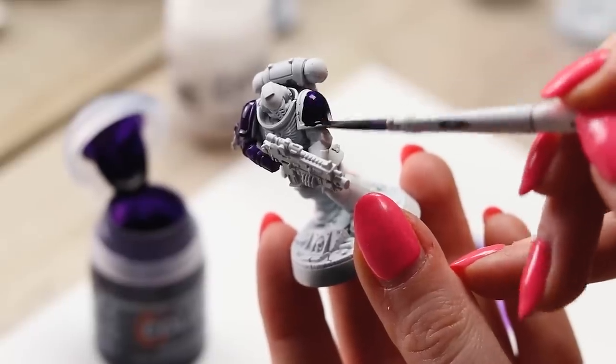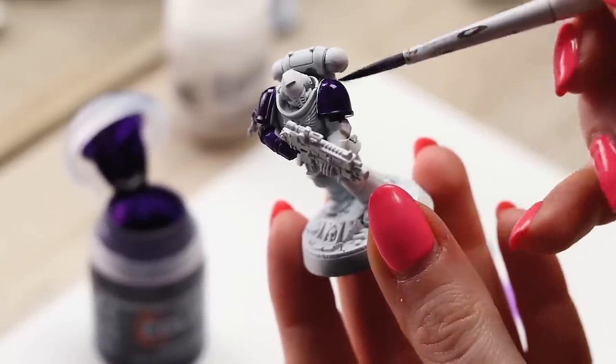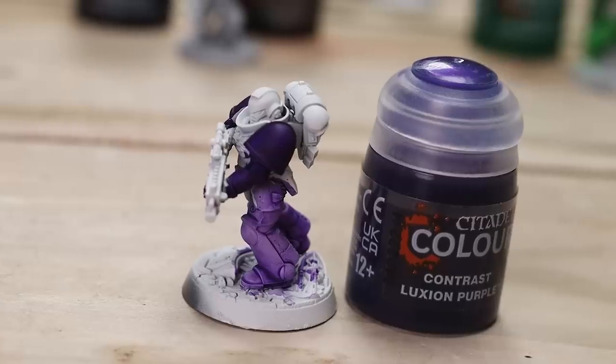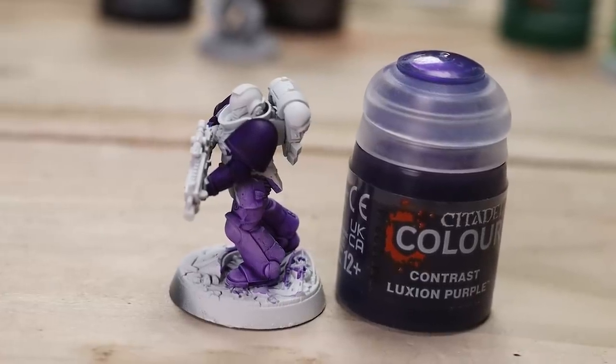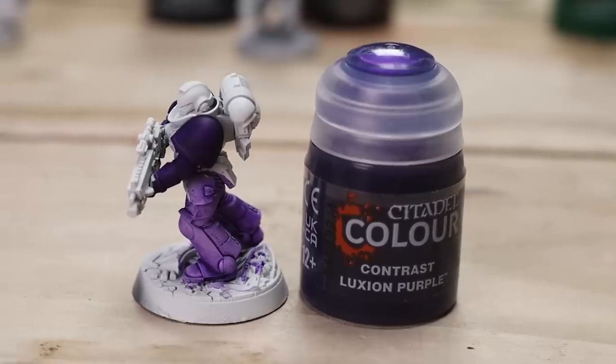The Luxian Purple — or as I call it, the black hole paint — is so unbelievably dark. I'm going to love this for my Slaanesh army for straps and things I want to be black but not quite black. Watered down a little bit, it is a beautiful purple shade that does its job as a contrast really really well.